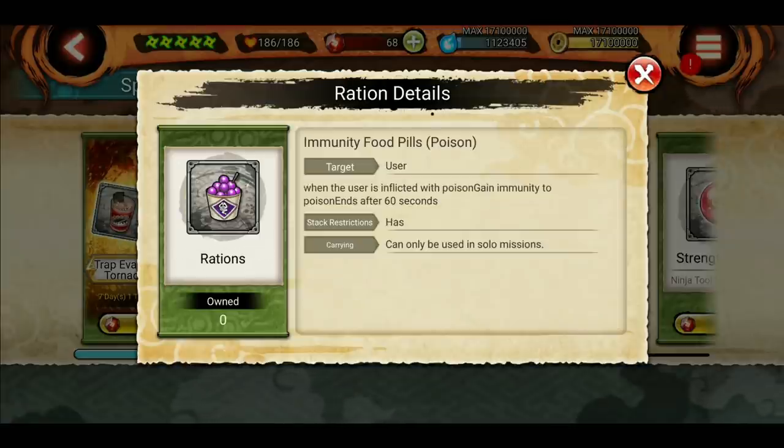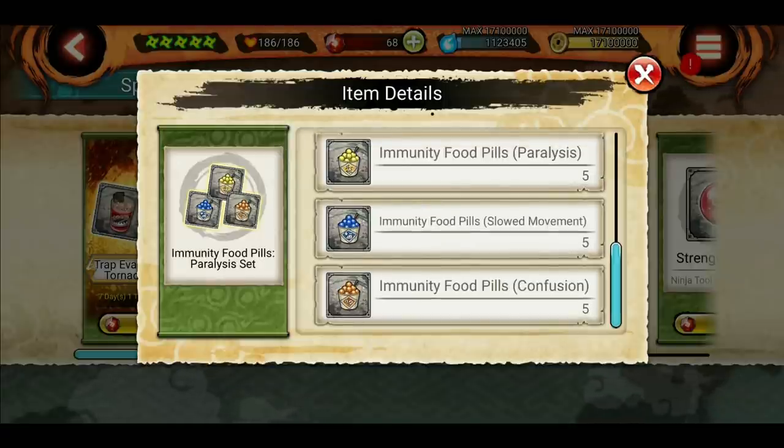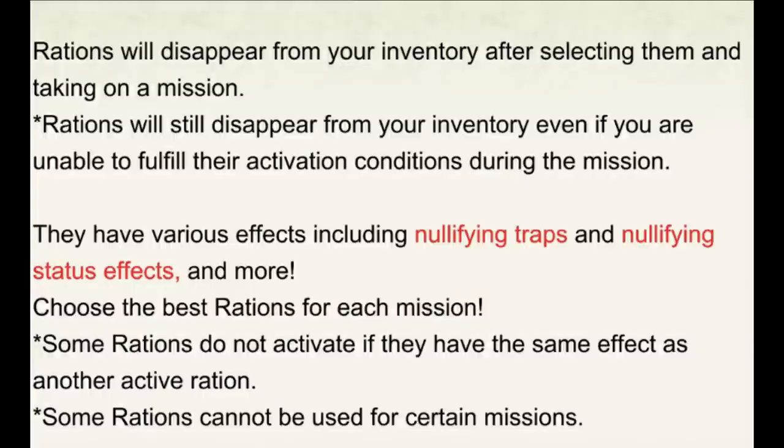There are other rations that only affect the user, not all allies, and they activate once the user is inflicted with an ailment — similar to hidden abilities on the link board. These include 60-second seal resistance, poison, paralysis, slowed movement, and confusion. You can purchase them and some come from the login bonus. One important note: rations disappear from your inventory after selecting them for a mission, whether you win, fail, or never trigger the effect. Also, if you use two rations with the same effect in both slots, only one activates. Some rations also cannot be used in certain missions like SAM.